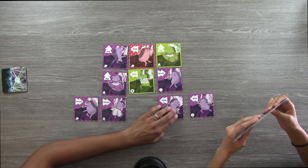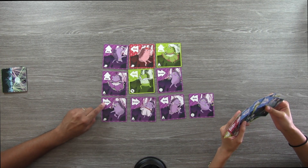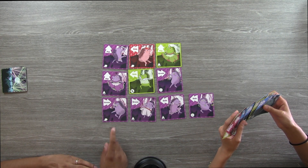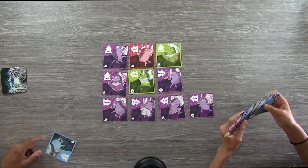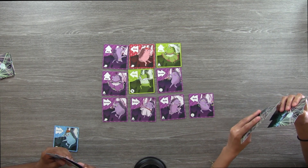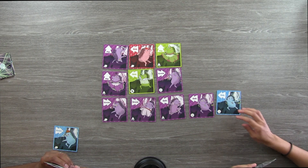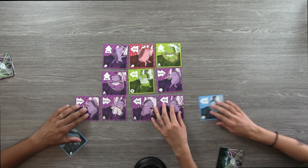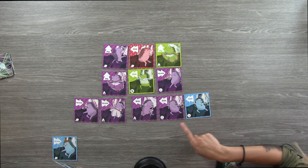That's going to force everything to slide down this way. The cards that are mirrored are groove and groove, so these are the only cards that are eligible. They share the same color, so I get a backup dancer. I am going to play a slide, which will shift all of these cards back this way. These two share the same move and the same style, so I get one backup dancer.